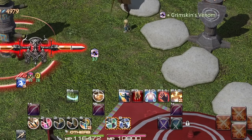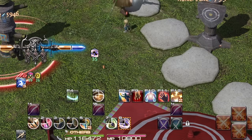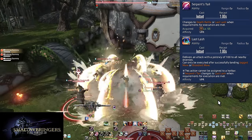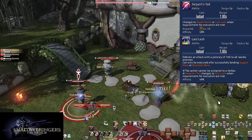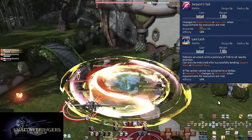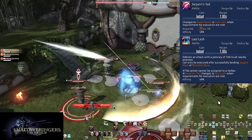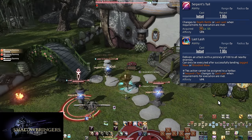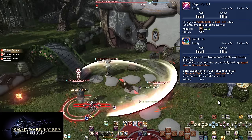Much like single target, there's all the other stuff too. Levels 55 and 60: Serpent's Tail and Last Lash. Completion of a 3-hit AoE combo will turn Serpent's Tail into Last Lash, an AoE OGCD that does 100 potency to all enemies in its 5 yalm range. Be ready to weave after every use of Jagged Maw and Bloodied Maw — using another GCD before doing so will cause it to disappear.